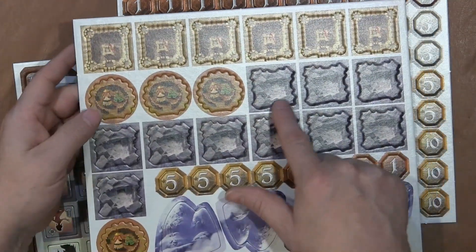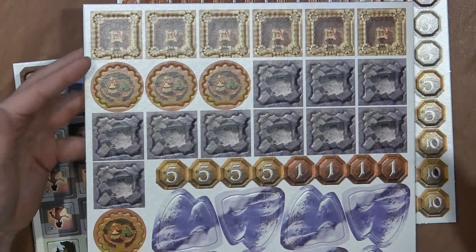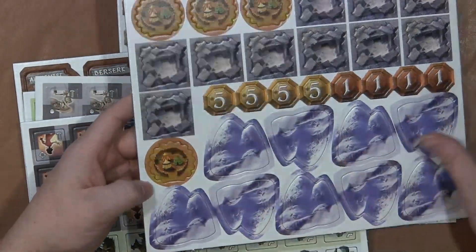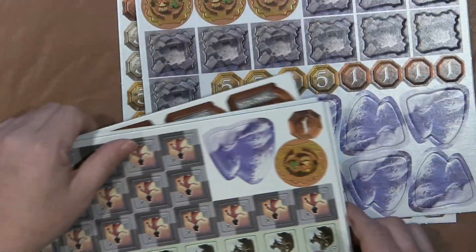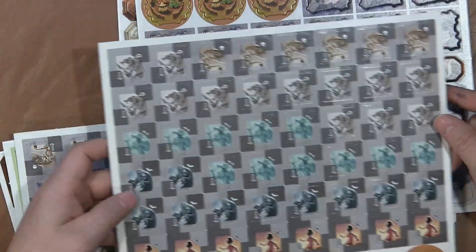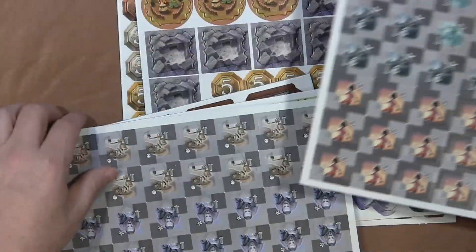You have fortresses, encampments, mines, mountains, extra mountain fortifications, some extra money, and then you get all your punch-outs for your race pieces that you place on the board.